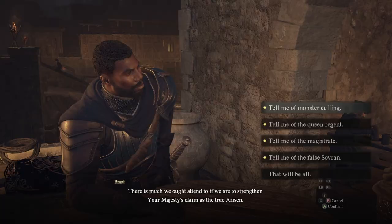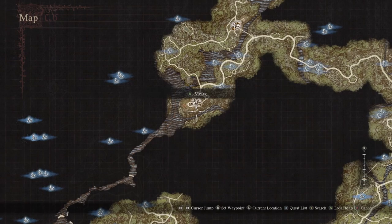For the Mystic Spearhand, go back to the bar, wait till night, and speak to the guy who gave you the quest. Once complete, there is one final step — go to Maeve.